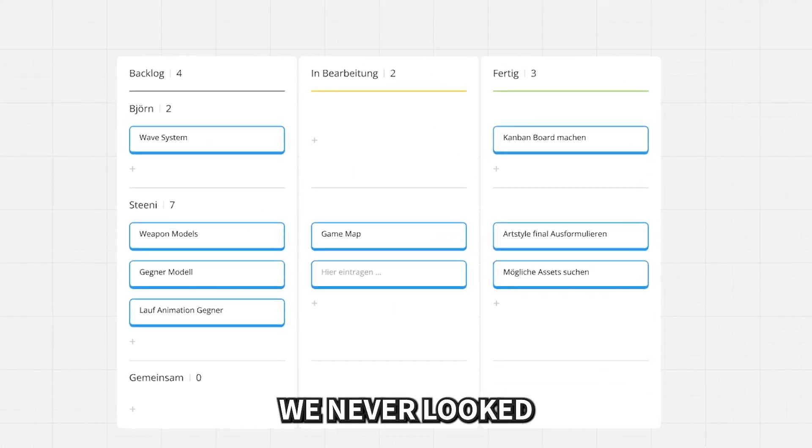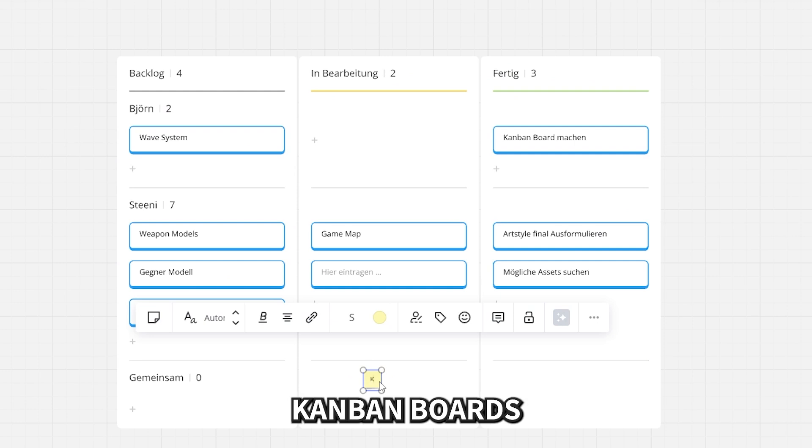We made some to-do lists we never looked at again, made some Kanban boards we never used. And that concludes our 100% foolproof plan, which we definitely did not change like a hundred times throughout the development phase.